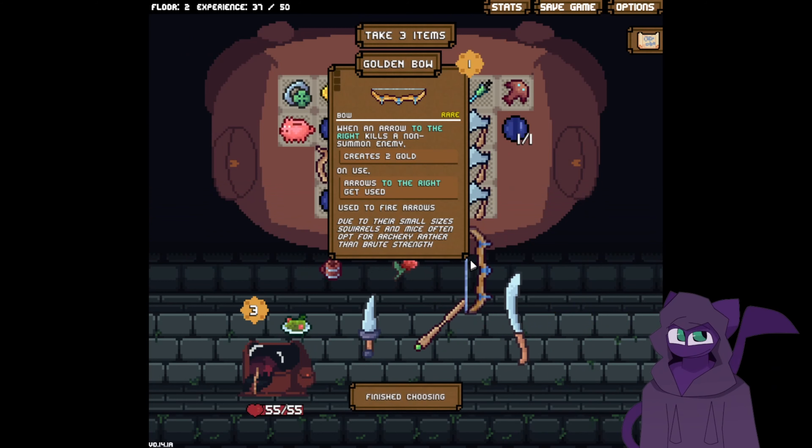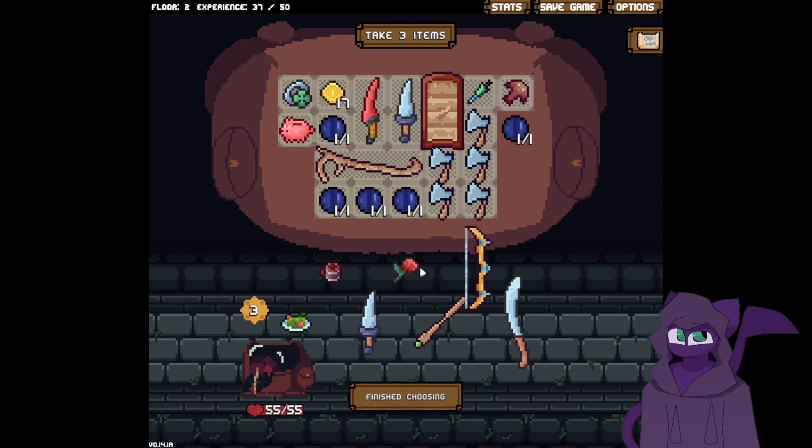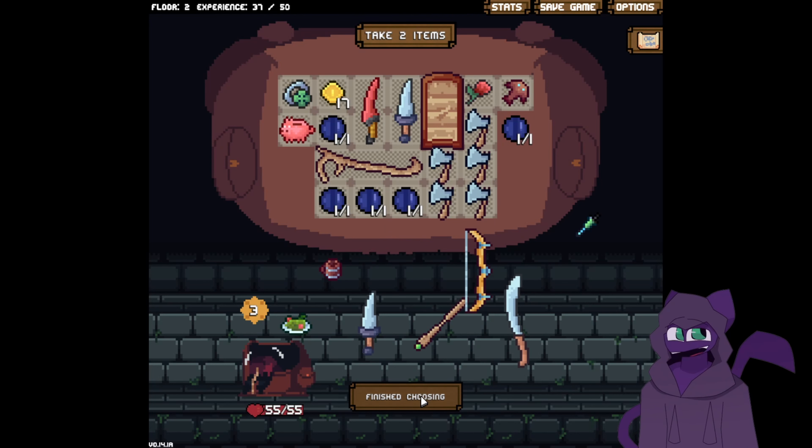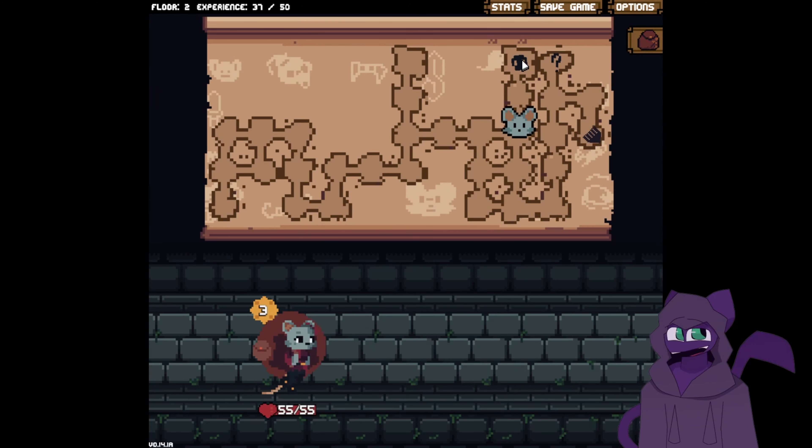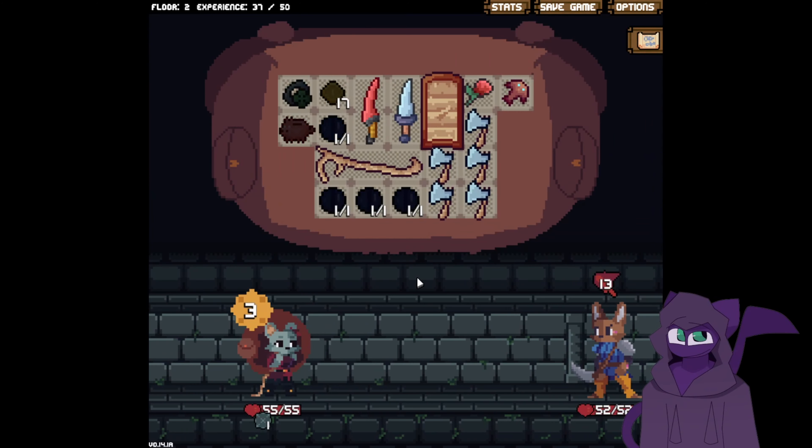When an arrow to the right kills, create two gold. Use turn — add one spike to self. That's probably something I want. Let's take that out, let's get the rose. Go up here and fight this man. You might actually have some problems. What does spikes do? Deal one damage if attacked.